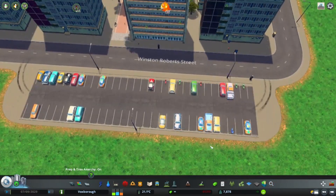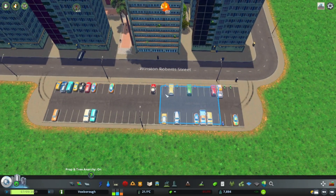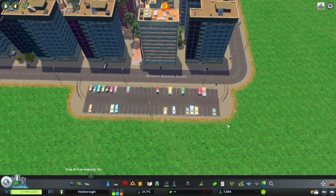The main advantage that comes with this technique of placing the parking lots is you don't create another intersection. That means better traffic flow, and you can also add the parking lots in areas which maybe already have intersections kind of close together.